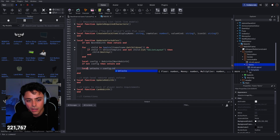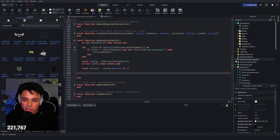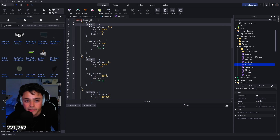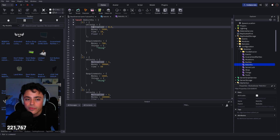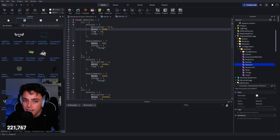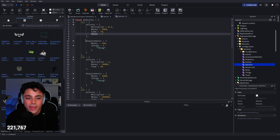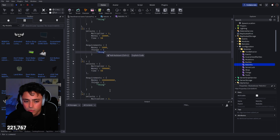Next: 'local unlocks = config.unlocks or {}'. This accesses the unlocks table from our rebirth module. In ReplicatedStorage > Configuration > Modules > Rebirth, each rebirth entry has an unlocks table with fields like multiplier, money, time, and floor — plus requirements for money threshold — and a name field. Your values don't have to match mine exactly, but that's the structure.